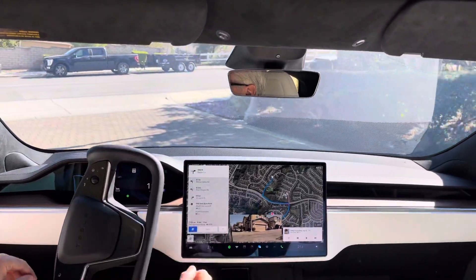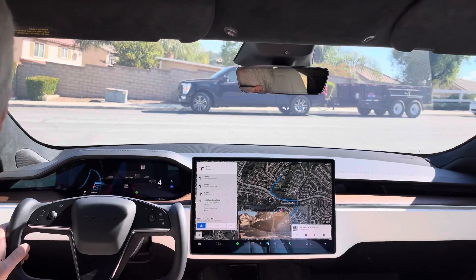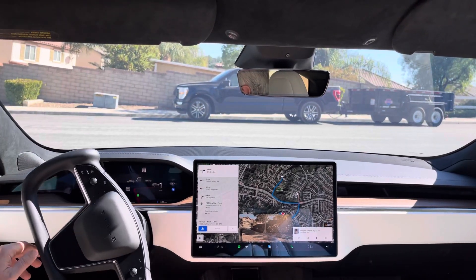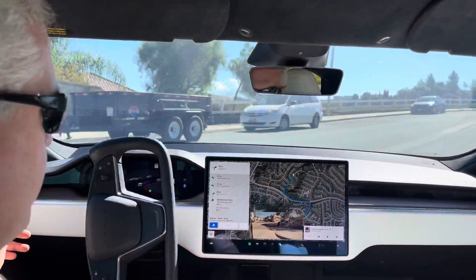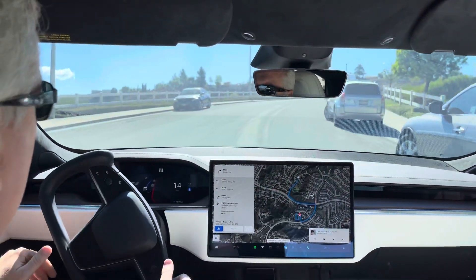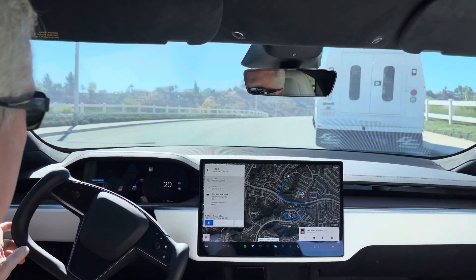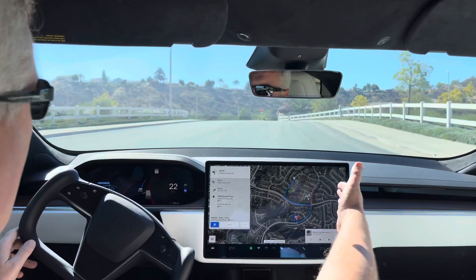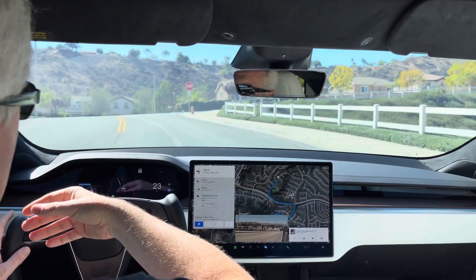Better placement on this road compared to previous builds. Usually it sits here for a little longer than it needs to, but let's see. Creeping forward, which is good to see past the parked car. Now let's see how it handles this left turn — usually it does this weird right to make the left.